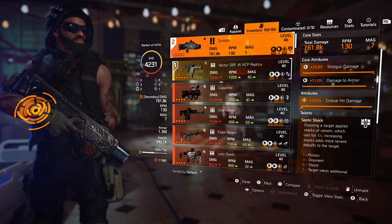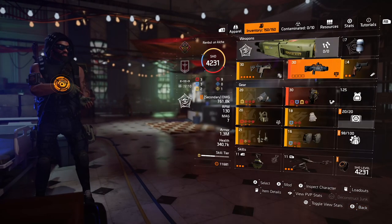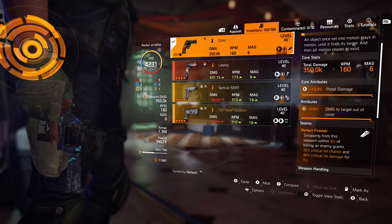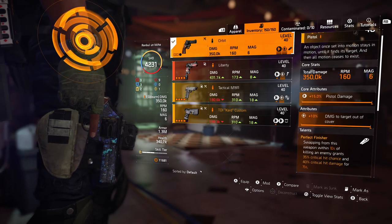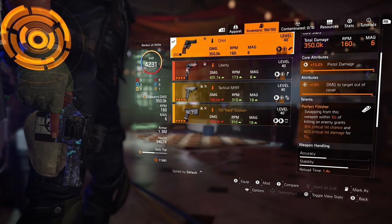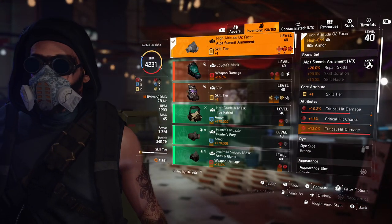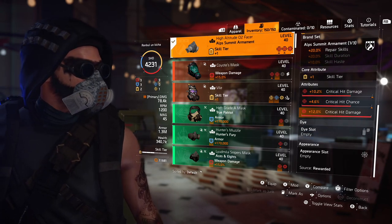For my second weapon I'm using the Scorpio exotic shotgun — one of the best PvE exotic weapons in the game, period. Scorpio can stop chungas, apply status effects, hits like a truck, and reload is basically non-existent on that bad boy. For my pistol I'm using the Name and Orbit pistol. Unfortunately it's a DZ exclusive pistol, so you have to farm for it. We had it at our DZ vendors last week, so I hope you bought it.